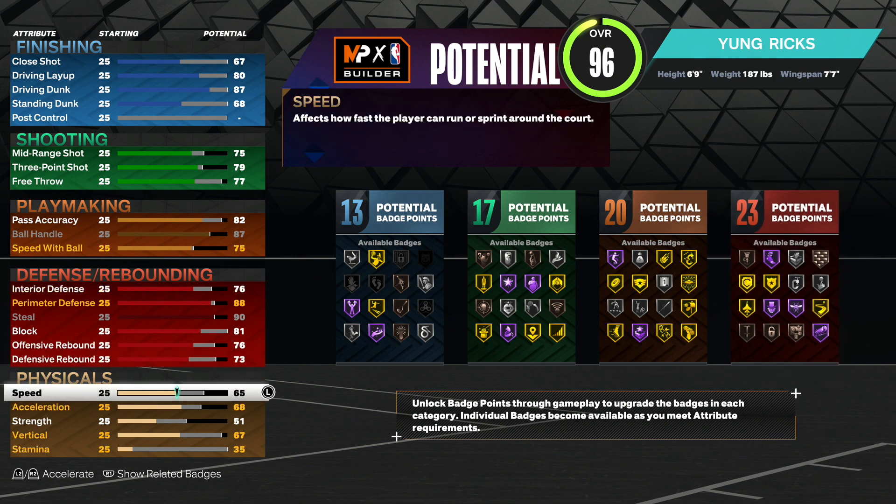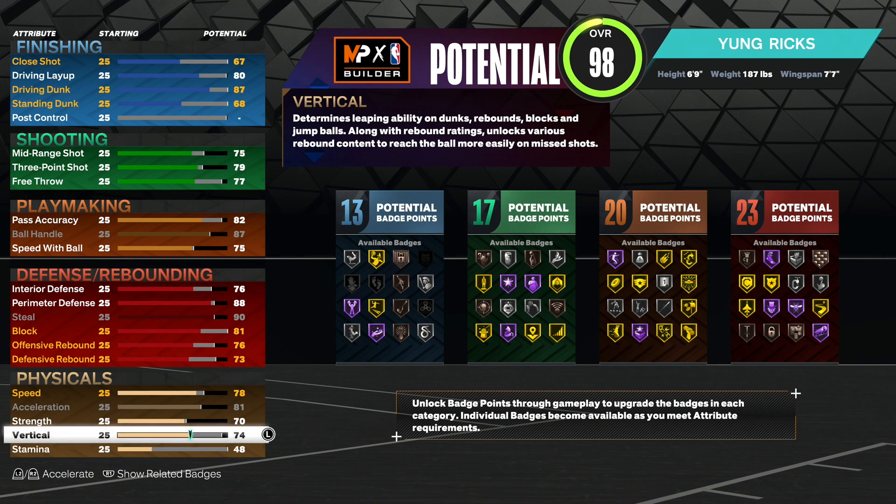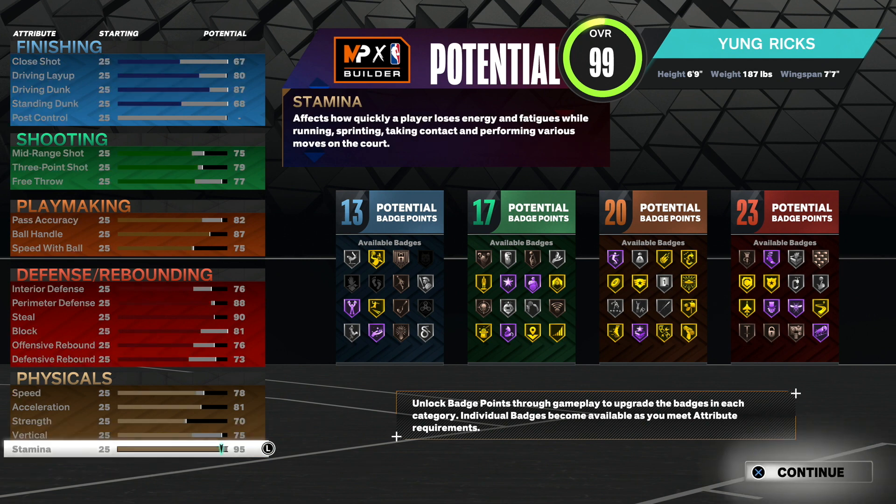For physicals, you want to upgrade speed to 78 so you can play good on-ball defense and keep up with whoever you're guarding. Acceleration you want to make an 81 — acceleration controls your speed boost, so if you want a fast speed boost you need good acceleration, especially on a build that can dribble. Strength you can make a 70. Vertical make that a 75 — it helps with blocks and rebounds, and on next-gen you need a 75 vertical for pro contact dunks. Stamina you want to upgrade to 95.